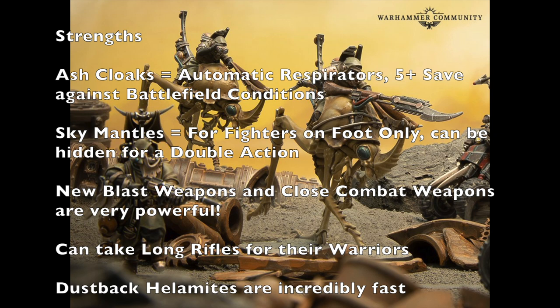Another huge strength is that their Warriors — basically their ganger-level characters — can take long rifles. Not only can the Dustback Helomites take them, which are the guys riding the insects, but so can most of their Warriors, which will really help keep your enemies at bay by engaging them at longer distances. You can use the Hidden Condition so your enemies close in, then start popping at them at long range using those long rifles. The Dustback Helomite itself also gives 8-inch movement and the Mighty Leap ability, which is really nice.